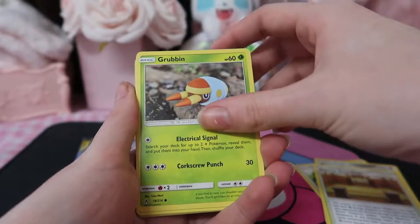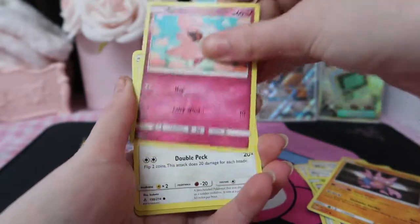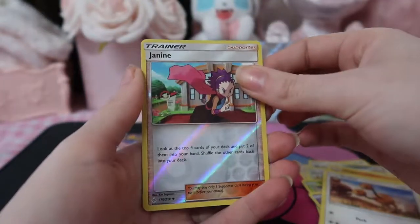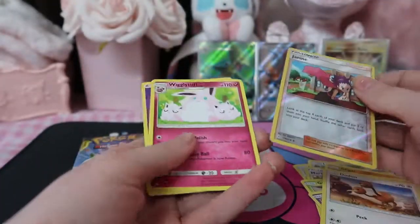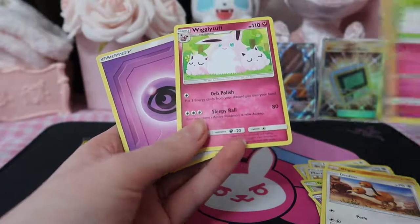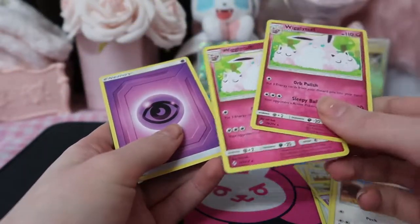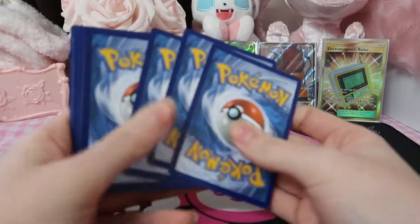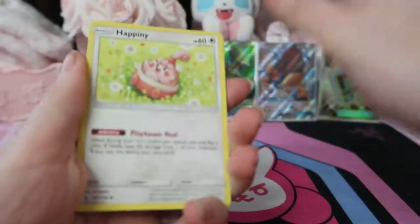Here we go — Grubbin, Gastly, Clefairy, Spritzee, Doduo, Jigglypuff. The rainbow on this seems more rainbow... no. We were having such good luck and now we've got two. I like the art so much — it's like Moto Moto art, so nice you can have it twice! I keep opening it so I can see the card before I show it on camera, so I'm trying to keep that off camera.